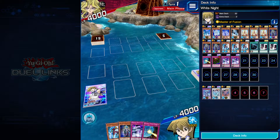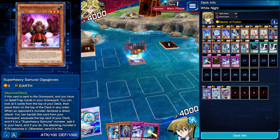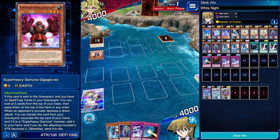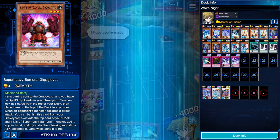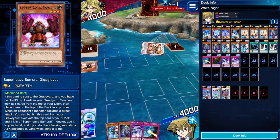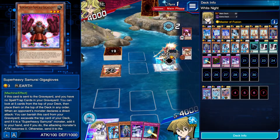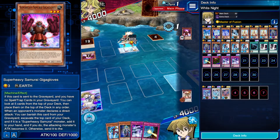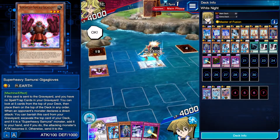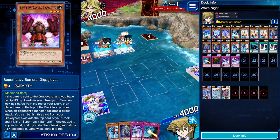So they're using the Earth Attribute — they're playing Super Heavies. But they only gain the attack, not the defense. I synchro summon a monster — there's Musashi. My monster's effect activates. I special summon a monster. So they're going to be going into Stealth Ninja, I assume.